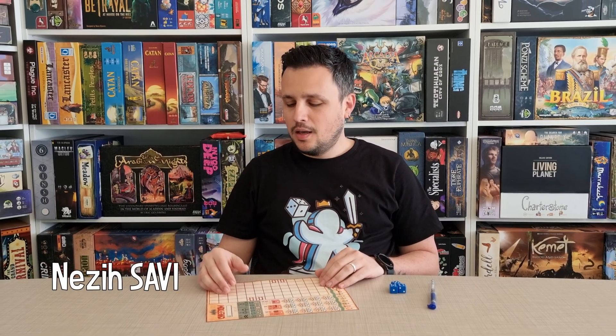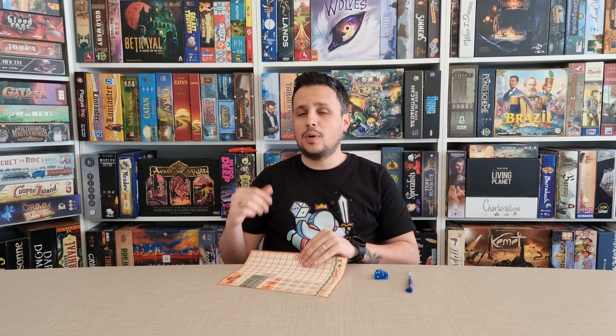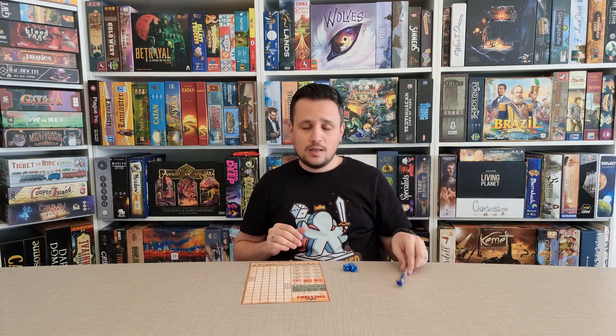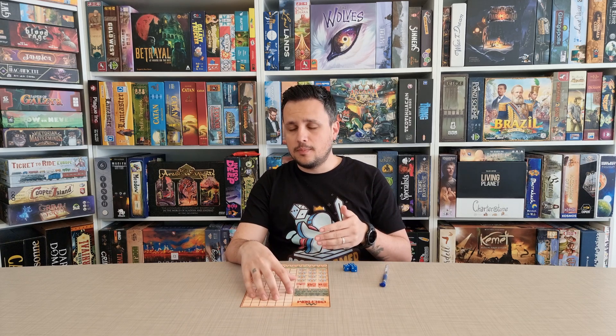Merhaba, my name is Nezil. In this video we're going to play the one to six player roll and write game Chiefdom, designed by me and published by my beautiful wife who helped sponsor this video. In this game you're building your own Chiefdom from the ground up. All you need is game sheets, three regular d6 dice and a pen per player. This is going to be a solo playthrough, but you can play along watching this video — pause here, grab your own game sheet and join me, because I believe Chiefdom is better experienced with friends.